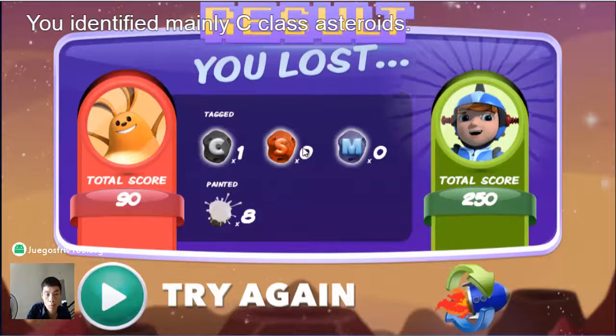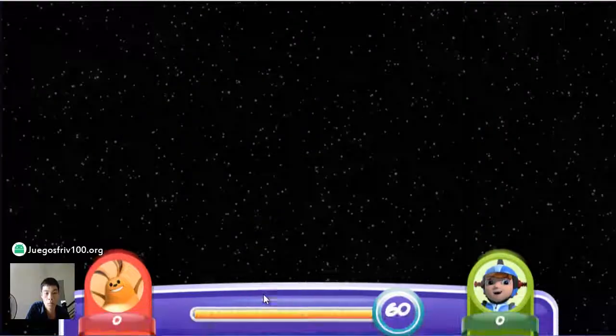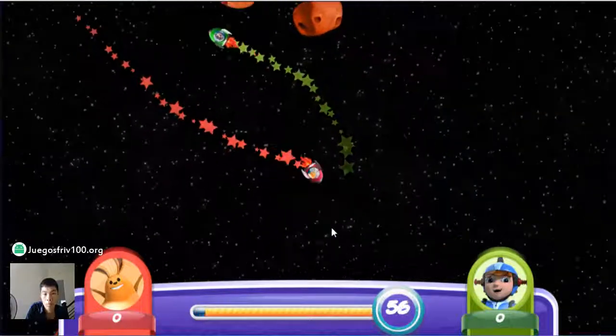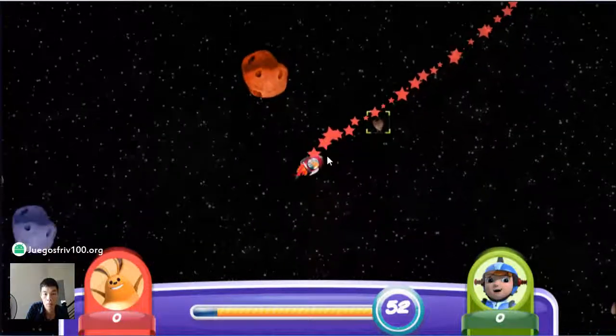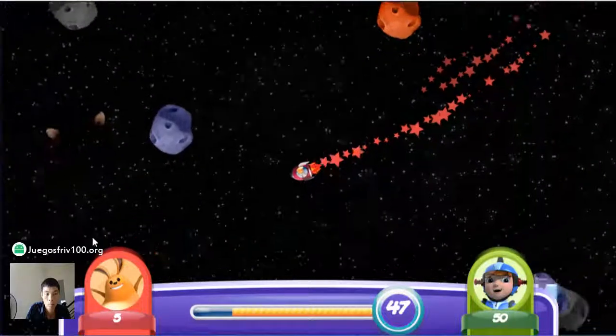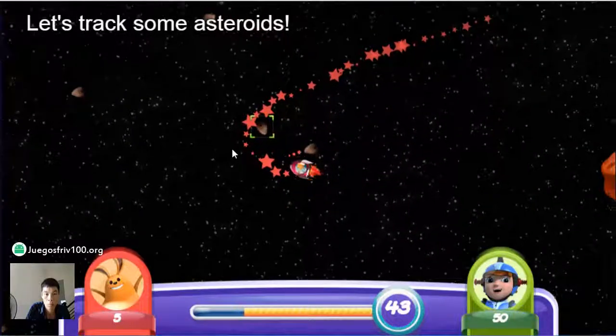You identified mainly C-class asteroids. Select this button to track them. Your spaceship will follow your cursor.